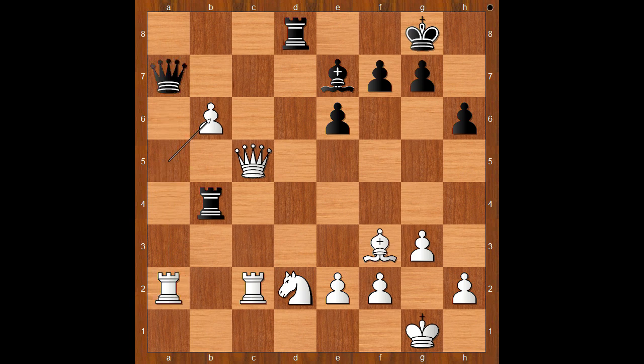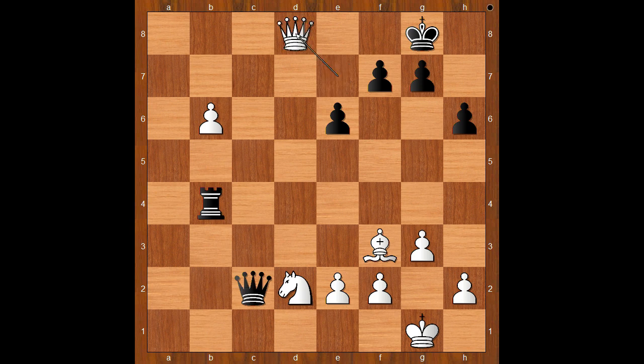Queen takes rook. Let's take it back. How about Bishop takes Queen? Then pawn takes Queen, and after Bishop takes on a7, Rook takes on a7 — White is two pieces up. Back to our game: Queen takes rook, Queen takes Bishop, Queen takes rook on c2, Queen takes rook on d8 — White check. King to h7. White played a move and Black resigned. The move is b7. Rapport resigned.